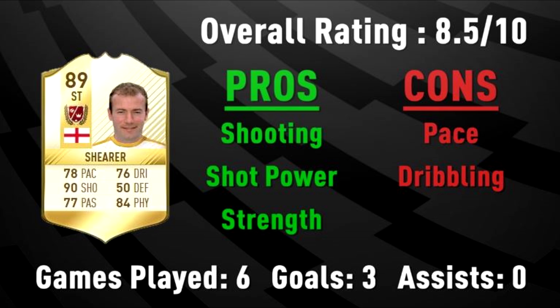Let's get into the pros and cons for Alan Shearer. My first pro is his shooting — definitely his best trait. You saw in his in-game stats his shot power, his volleys, his long shots — I think they're all in the 90s. On his face card he's got that 90 shot rating. Lethal. Shearer will score more than 3 goals in 6 games for you, especially if you're not playing in Foot Champions. Going hand in hand with the first pro is his second pro: shot power — just a deadly shot, definitely going to put some bangers in with Shearer.